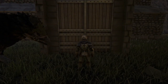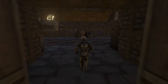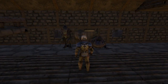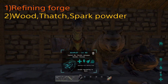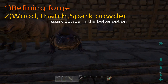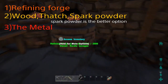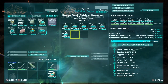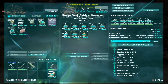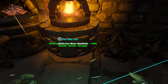All right, and we're back at my house guys. To make the metal ingots it's generally easy. You need: one, a forge; two, either wood, thatch, or spark powder — preferably the last; and last but not least, the actual metal. You're going to want to deposit these things into the forge, and then watch as the metal gets turned into metal ingots. You will need two metal to make one metal ingot — keep that in mind.